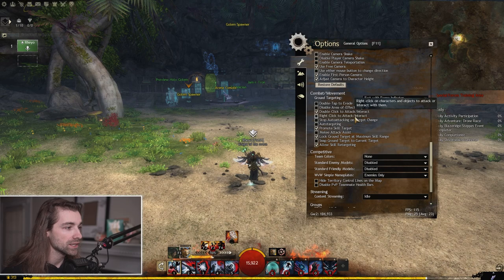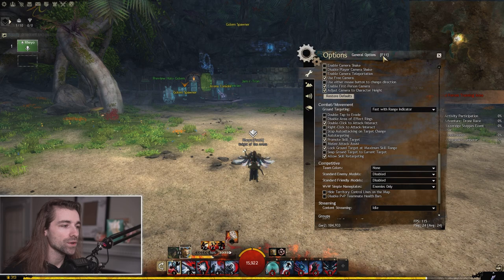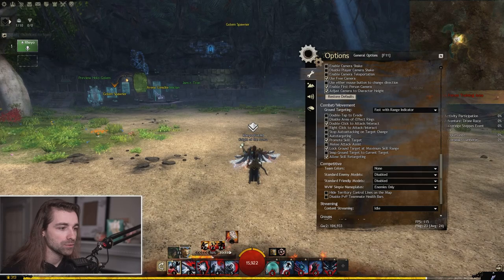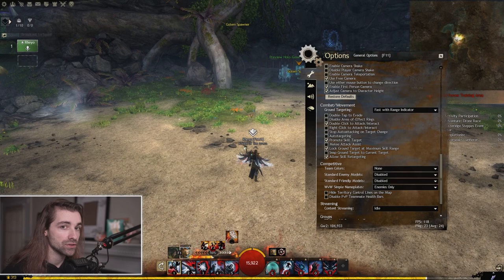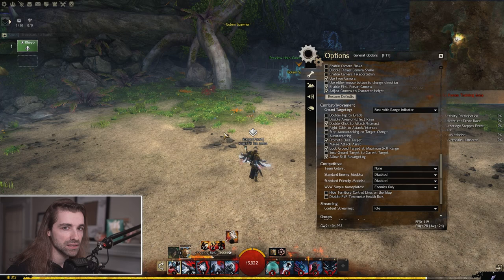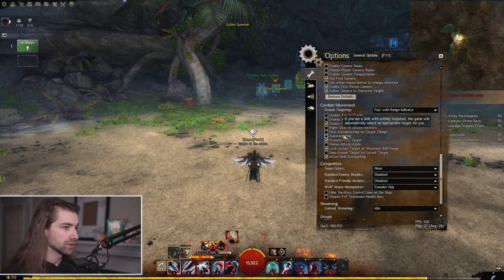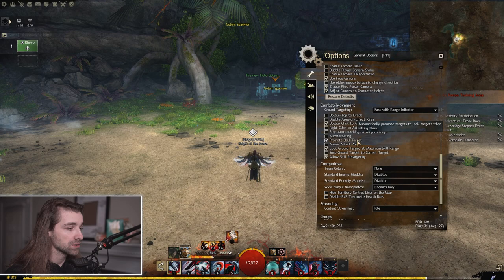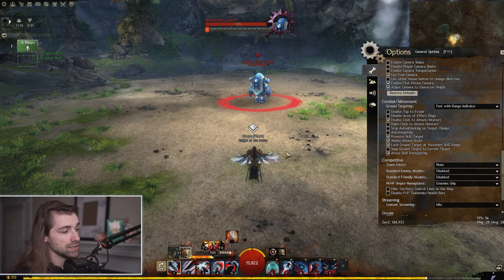Right click to attack or interact — I personally take this off, because sometimes when I'm fighting a group of ads and I move my camera around with my right click, it can accidentally swap my target. I never use right click to attack or interact anyway, so I always deactivate that. Auto targeting I turn off as well — this gives me complete control of what I'm hitting.